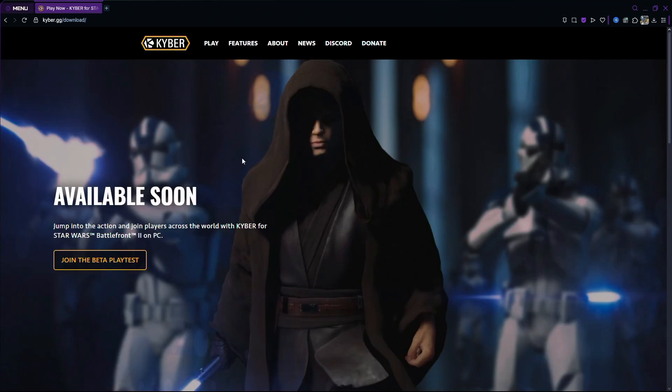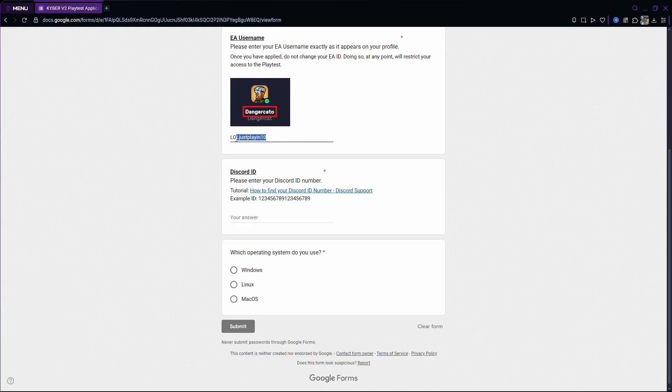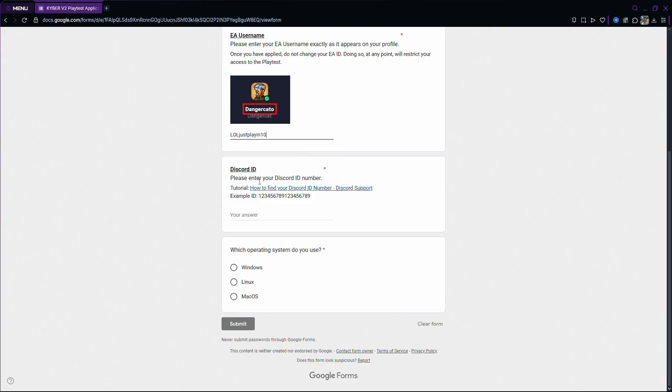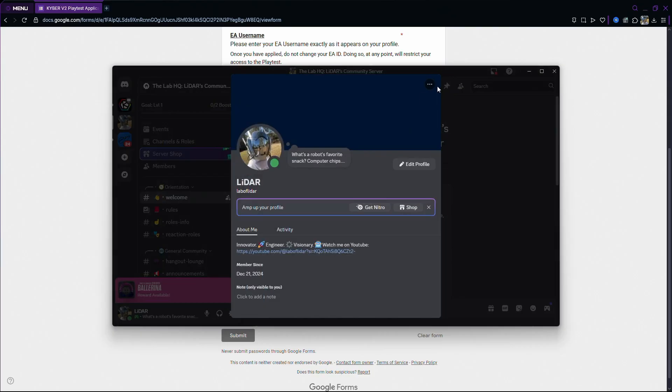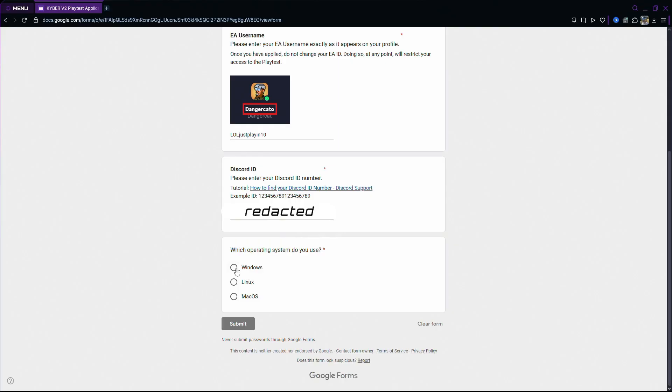Next up, you're going to want to click on the play button and hit join the beta play test. Here you have an opportunity to join a Discord but we just did that. You're going to want to type in your EA username — which is the upper one, not the bottom one. That is the one you want to use. Then you want to input your Discord ID number, which you find by going to your personal profile, clicking on viewable bio, hitting more, and copying your user ID. Then you're going to want to select your operating system — I use Windows — and hit submit.